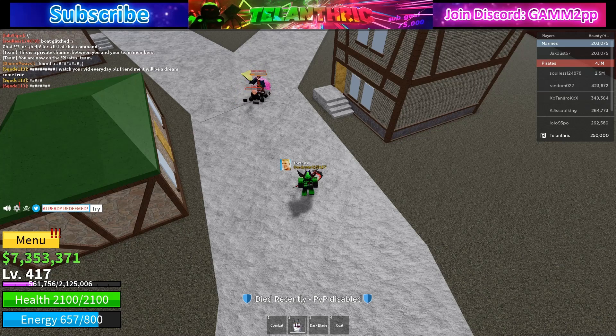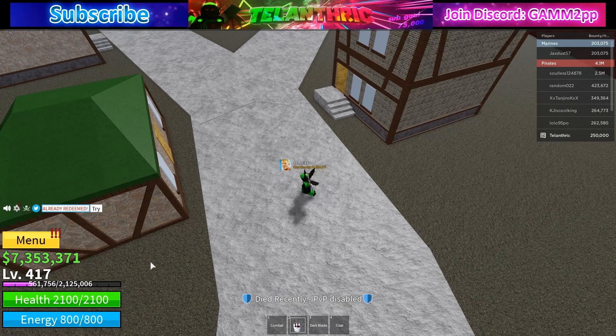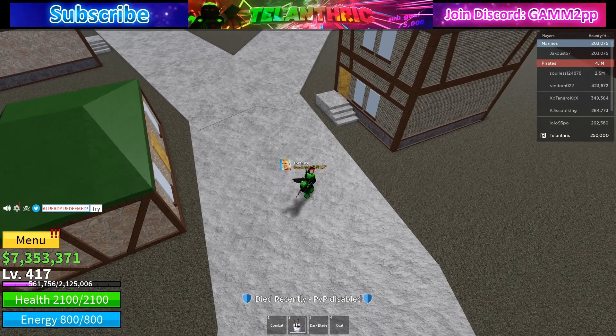The next code is 'Axiore' and that will give a 2x XP boost for 15 minutes. The last code is 'Sub to Daigrock' and that will give another 2x XP boost for 15 minutes.